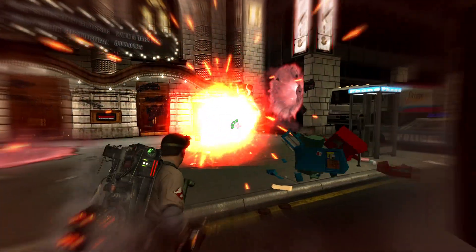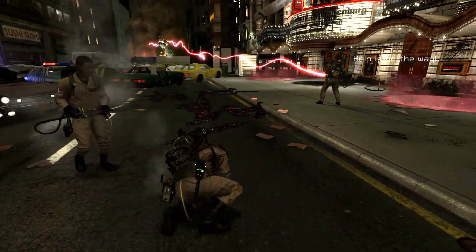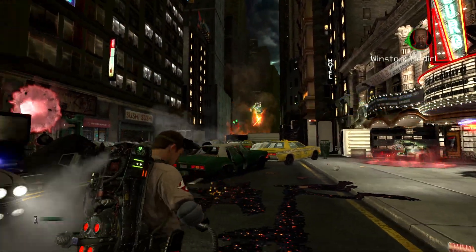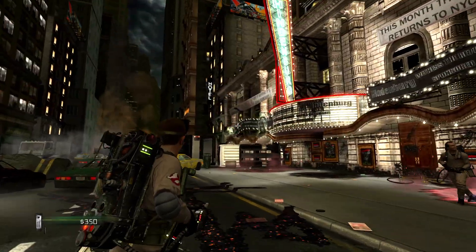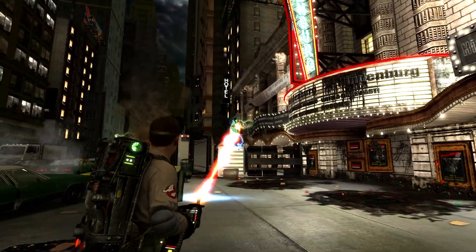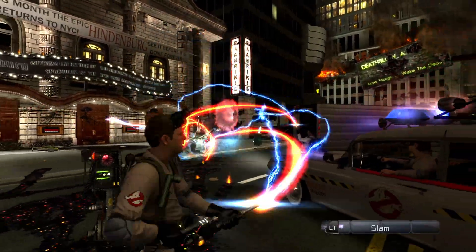Let's see what happens when I shoot her with a boson dart. Knocks her health down quite a bit. It's a really awkward way to fall down. Get out of the rock. Let's bring them in. Get out of the rock. Let's get her in here. Come on over here.